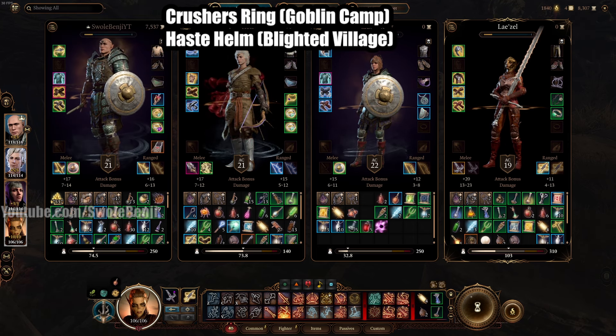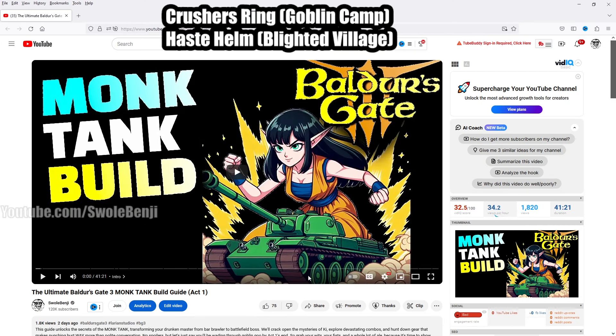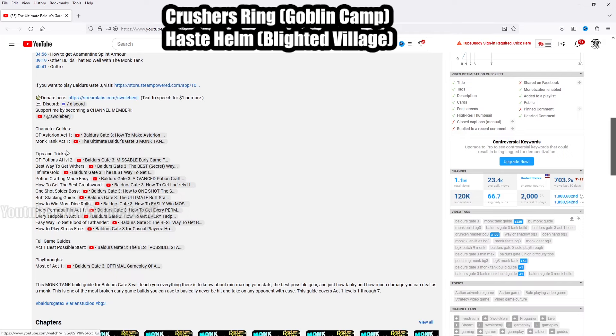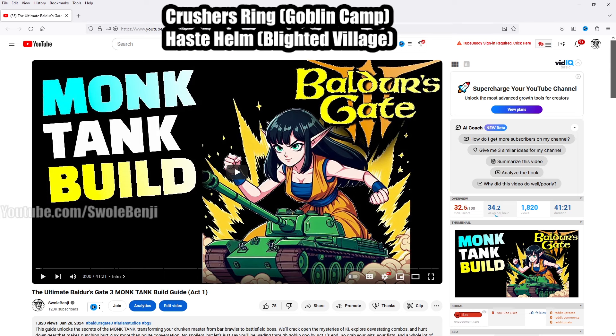I have to reference another video for these. The way I'm doing my guides is for a full party guide covering Acts 1, 2, and 3. I've already covered how to get these items in the Monk Tank build video. Just go down to the description, find it under Character Guides — Monk Tank Act 1. Click 'How to Get Haste Helm' at 15:35 and 'How to Get Crusher's Ring' at 9:30. That will explain everything.